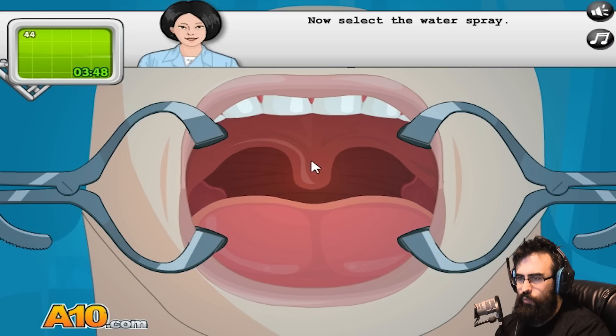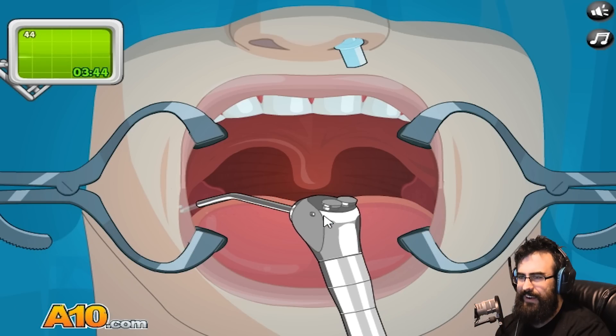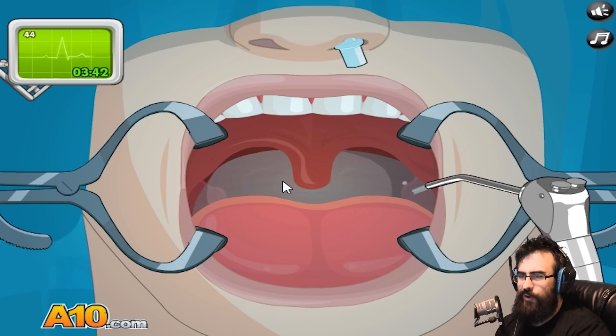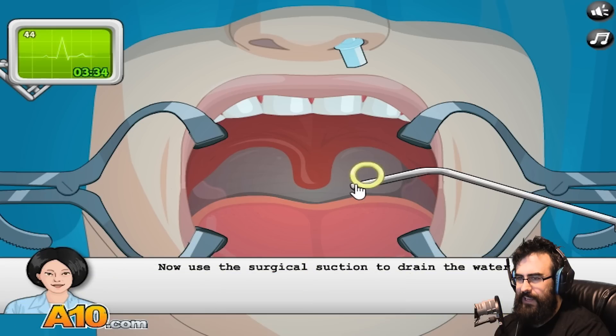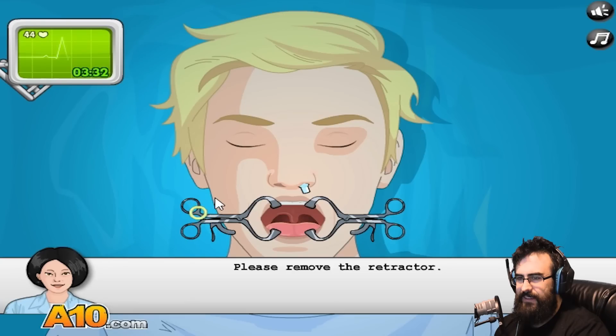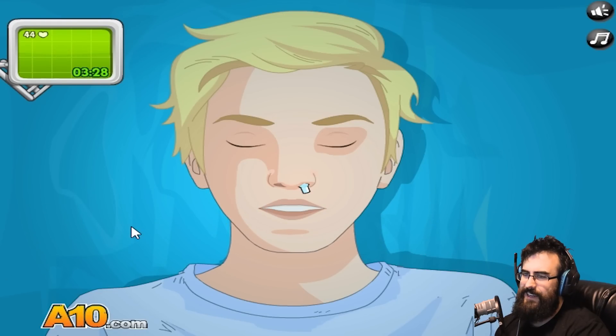Now your throat is wide open. Let's look at the water spray - you need some water, it's probably pretty dry in there. Oh, he's drowning! Now we must select the surgical suction. Yeah, there we go, we gotta get that water out. Let's remove the retractor.